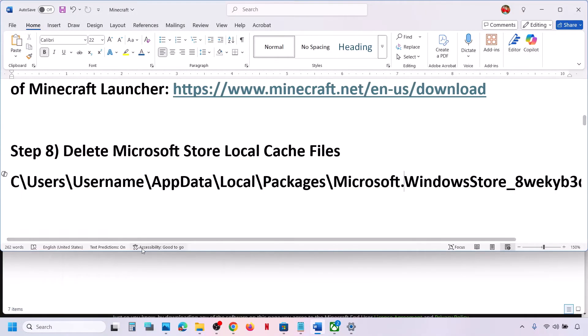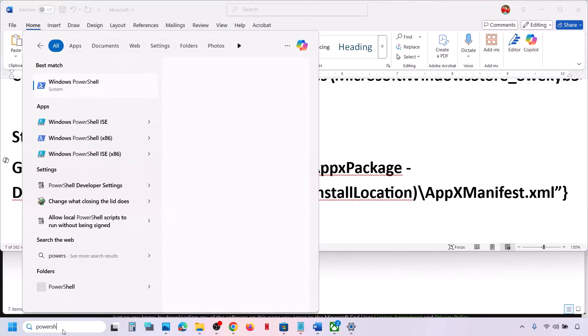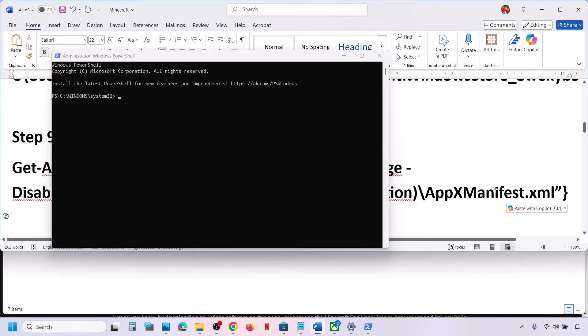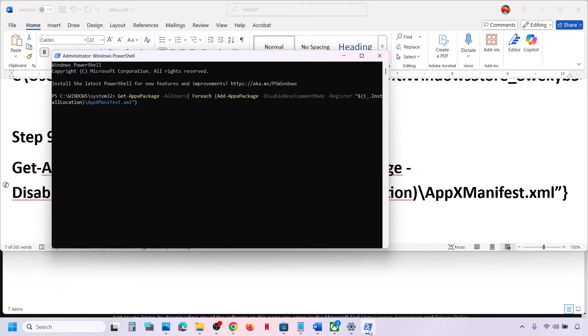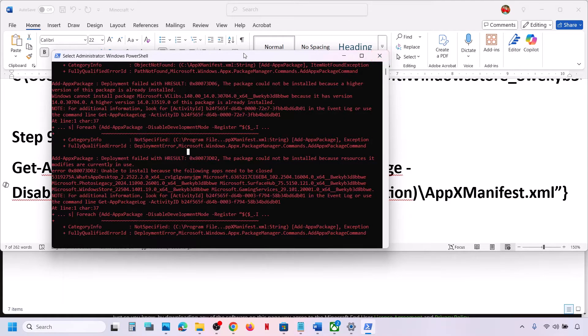If that does not work, run the PowerShell command provided in the video description. Type 'PowerShell' in the Windows search box, right-click Windows PowerShell, and click Run as Administrator. Click Yes to allow, paste the command, and hit Enter. This process may take some time; you may see errors in red — just ignore them and let it complete.